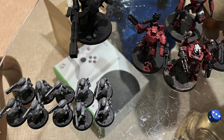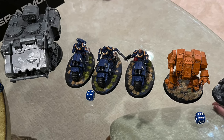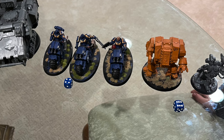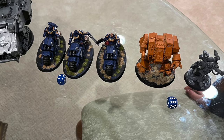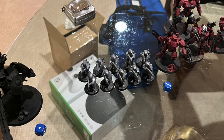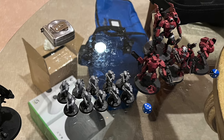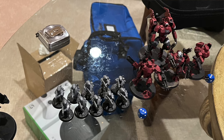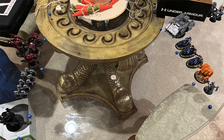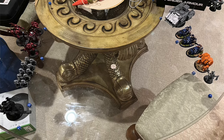So we lined up, and as you can see, his deployment was very simple: the impulsor holding the intercessors, the apothecary with the outriders in the center, and the dreadnought with the tech marine on the far end. I pretty much matched him up, but I had my broadside as far away from the impulsor as possible, lining up against the dreadnought, all my breachers in the center, and my crisis suits on the other flank away from the dreadnought. That quarter in the very center of the battlefield was what we were running for - just king of the hill, whoever controls it after five turns wins.